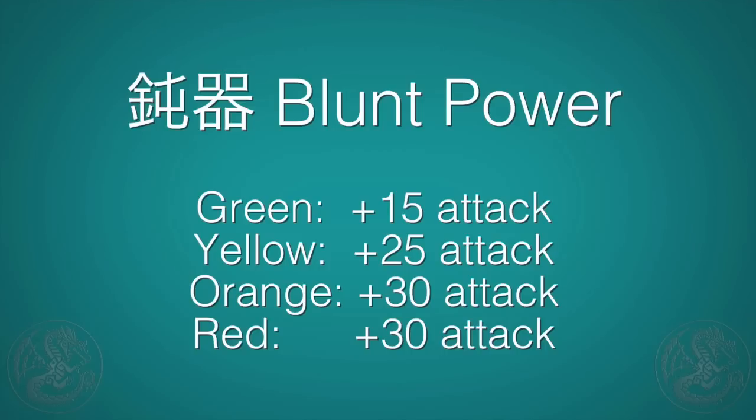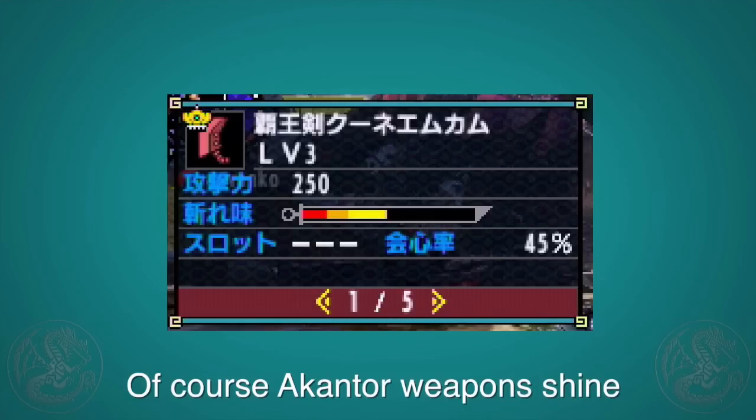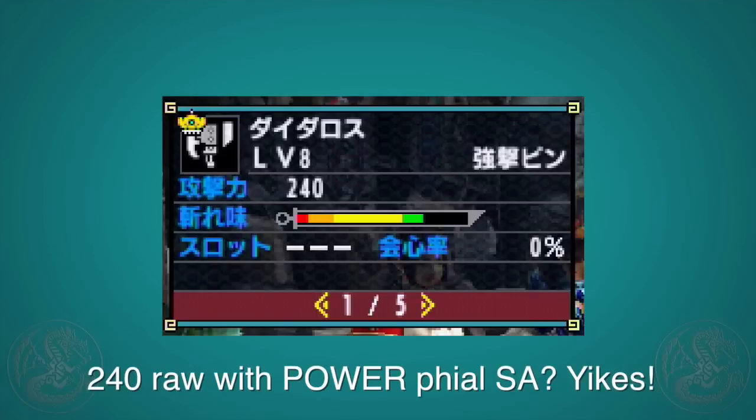If you factor in the power modifiers for sharpness, you'll find that orange and red are never worth it. Green is definitely best, and when you drop to yellow you're only taking a very small hit to your attack power. So if you have a nice long green sharpness, you basically never need to worry about sharpening or your power going down should you burn through it and crash into yellow.